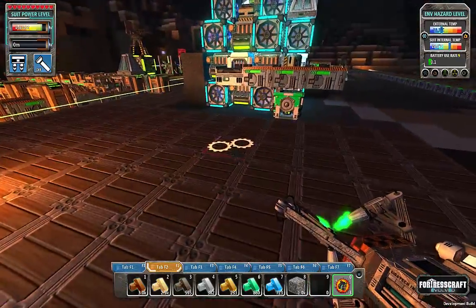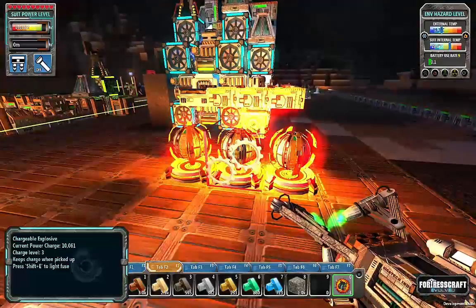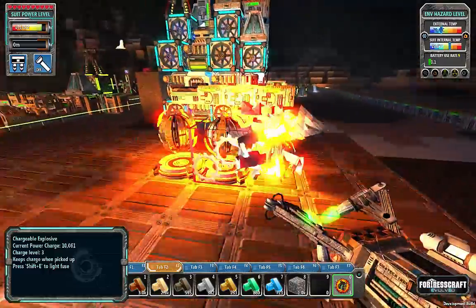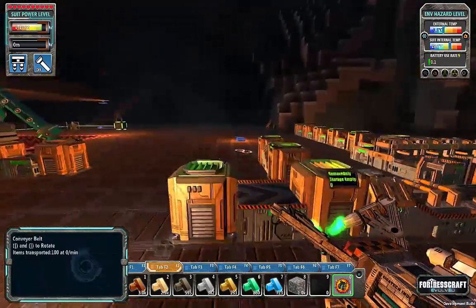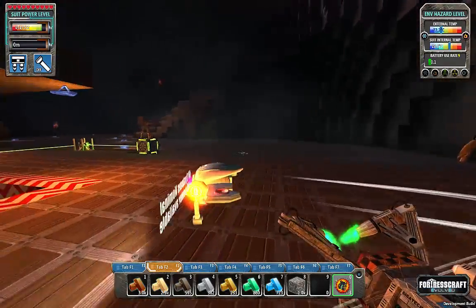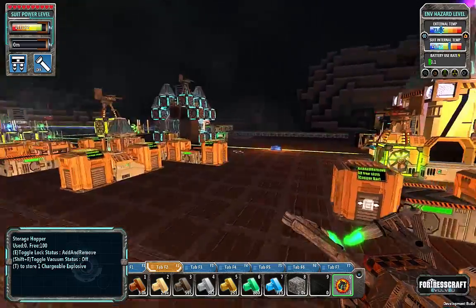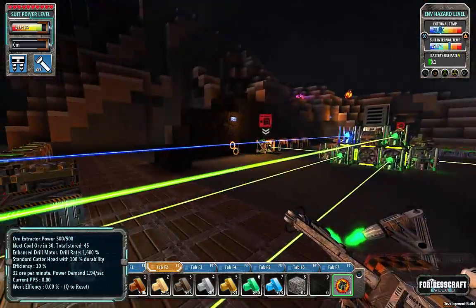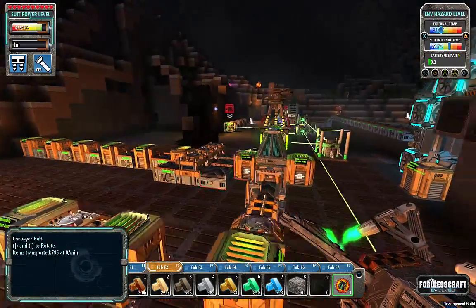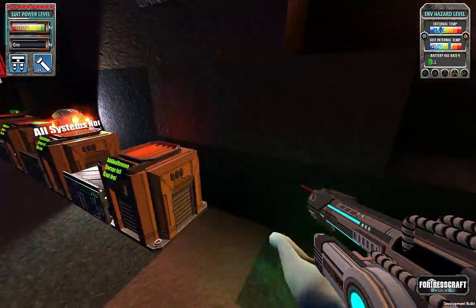I've got chargeable explosives in my inventory and they are all charged to certain levels. I've got one with very little charge, one with a lot, and one with just a little bit. To charge these, you build them, put them by some power, and they just sit and charge. The charge levels are exponential — charge level one is at 100 power, two is at 1,000, three is at 10,000, then 100,000, and so on, all the way up to something like 10 billion for charge level 10. The explosion radius increases for every level, so it gets pretty large.